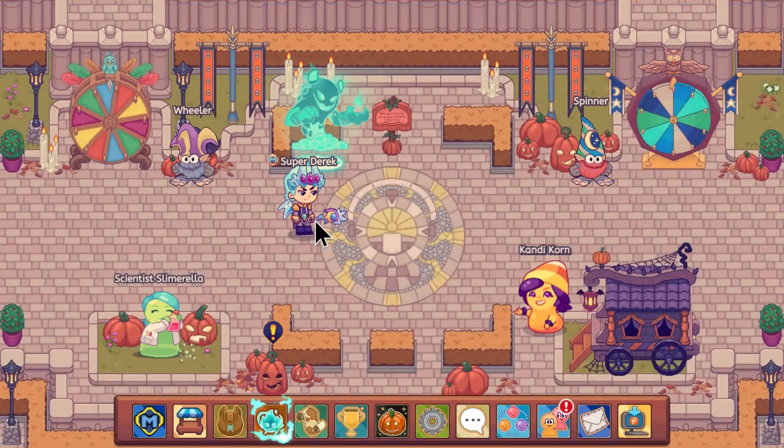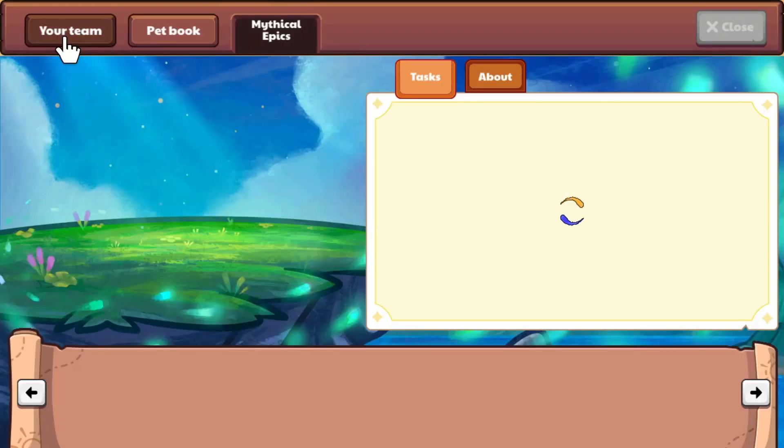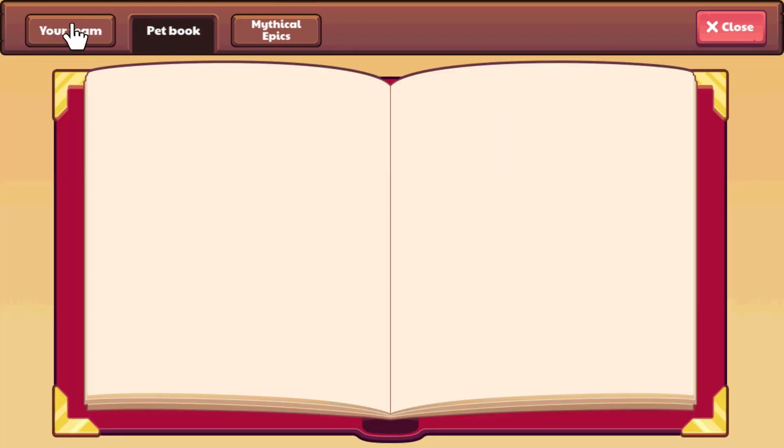Welcome to another video. In this video I'm gonna be showing you how to easily defeat this boss battle. I'm pretty sure it's called Hollow Jack or something. To easily beat this guy, all you really need is one pet that has a spell that hits everyone.